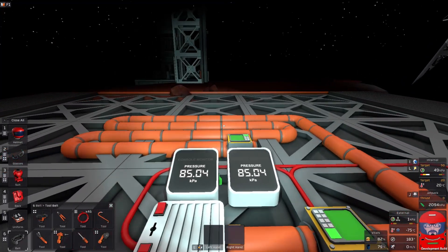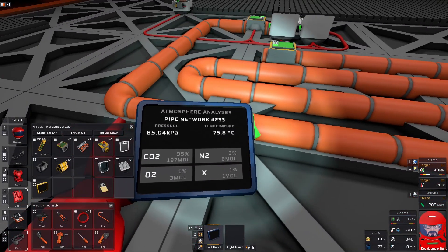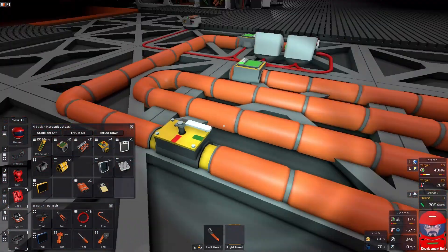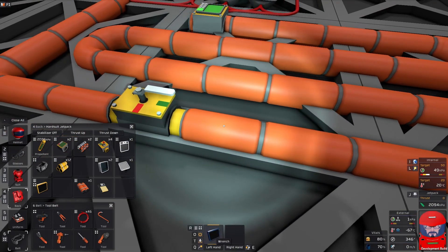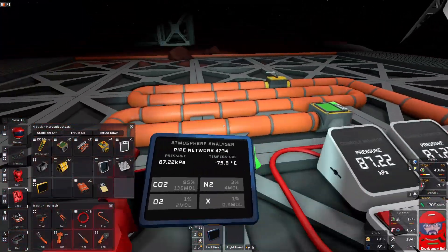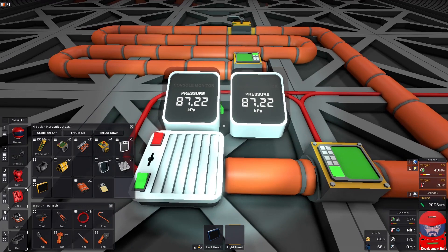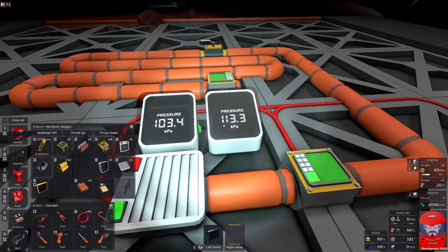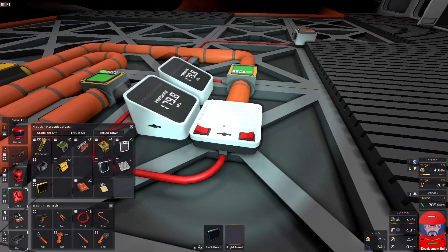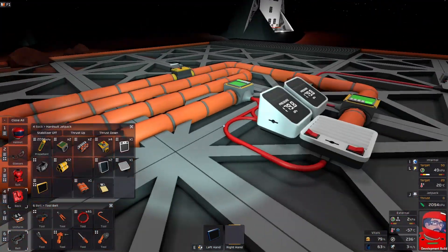It doesn't matter if you have different branches — a hundred different branches coming off the pipe — they are all the same. It is all one atmospheric object. But if I now break that and put a valve in the middle, with the valve open it's all joined together. Is it now one atmospheric object? Look: 136 moles in that one and 61 moles in that one. Interesting — there are now two atmospheric objects, because that valve designates a break between the objects. So now if we switch it on, you see they're moving up differently, designating those two objects. There is a flow between one object and the other, driven by the pressure difference between the two of them.